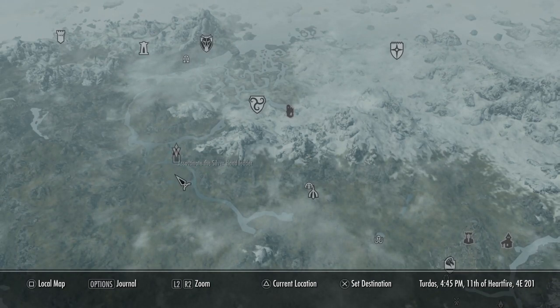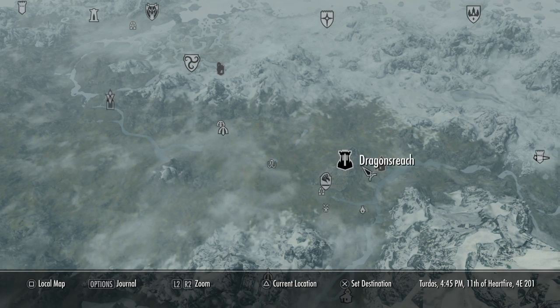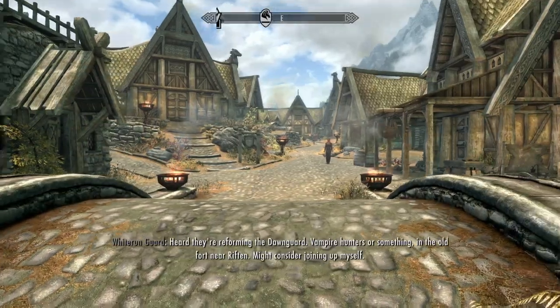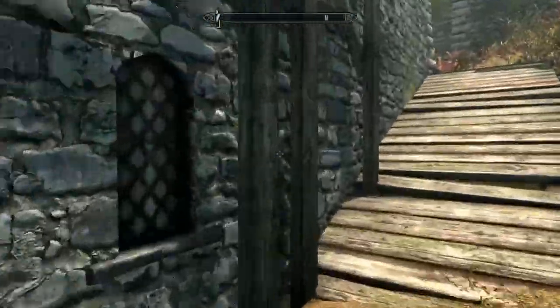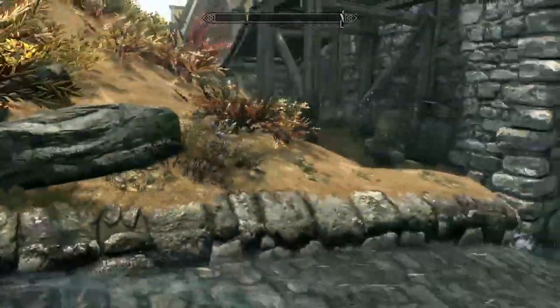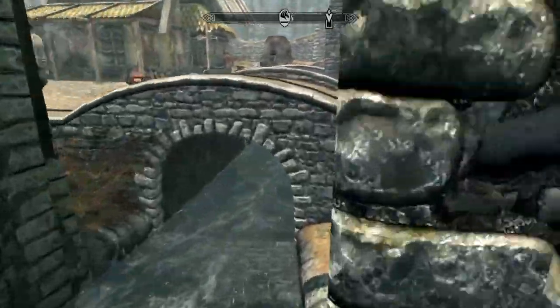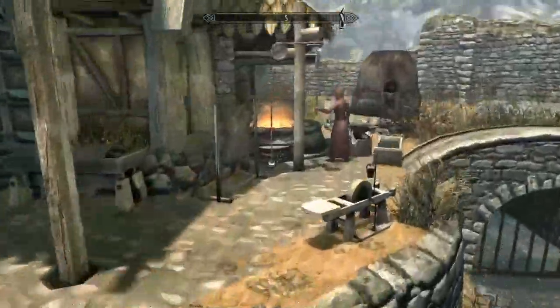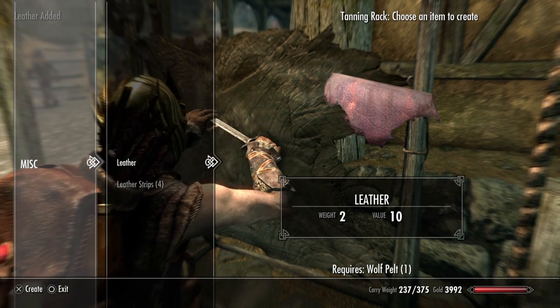This is where we need to go next, and it's not too far down from Morthal. Back to Whiterun. We want to go ahead and run the classic gambit — anytime you go on a big excursion or a big mission like this, always good to come back to whatever town you're working in and grab all the ingredients that have now respawned, then run through all the different vendors.